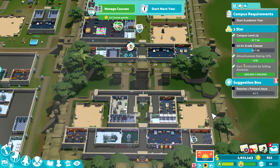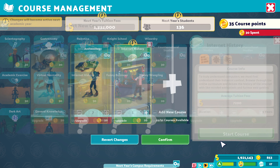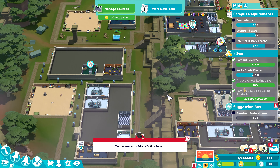Dannyman here and welcome back to another episode of Two Point Campus. Today I was hoping we would smash the three stars, however it's taken a lot longer than I thought it was gonna take. To speed it up, we're gonna take on another course — internet history — so let's add that. Confirmed. We're gonna need two new rooms; we're gonna need another computer lab.